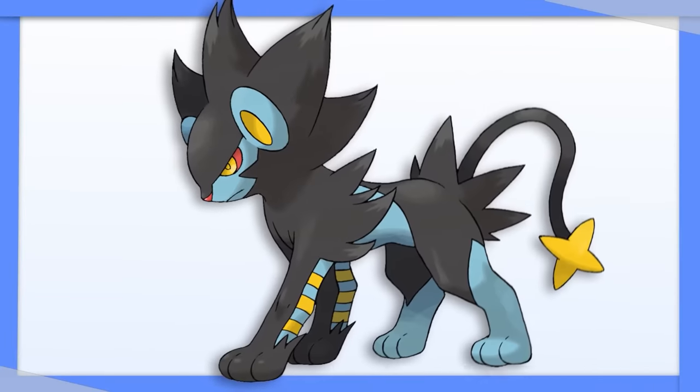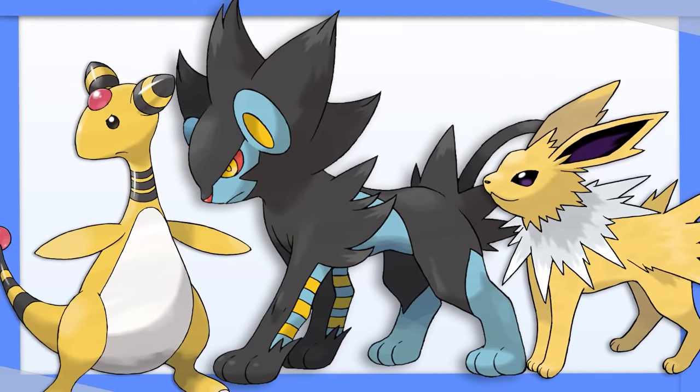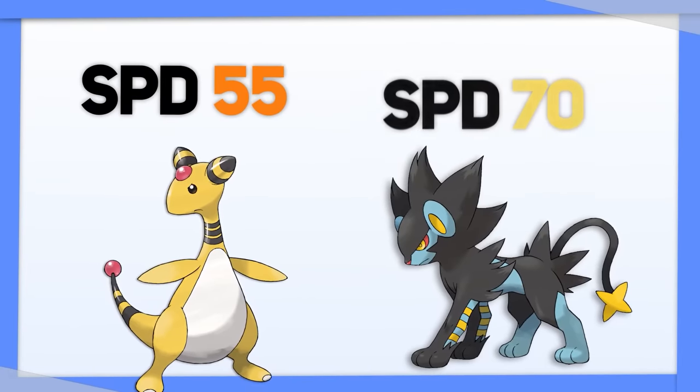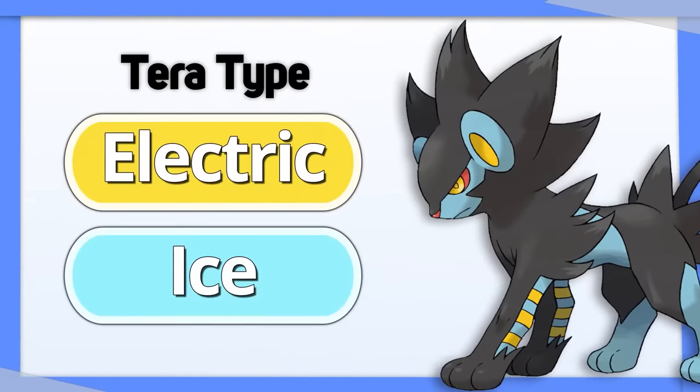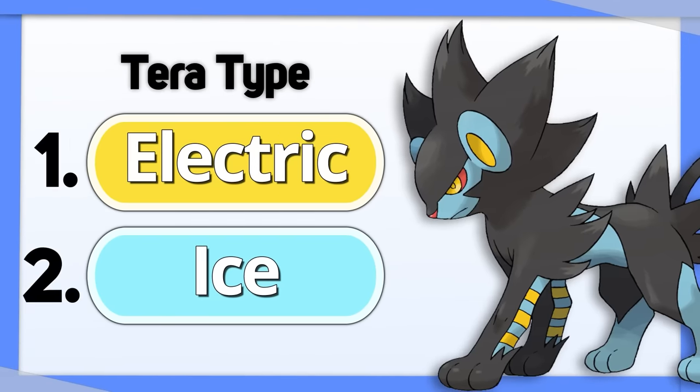Luxray is kind of a mix between Jolteon and Ampharos, in that it's a little faster than Ampharos and a little bulkier than Jolteon. For this reason, Electric or Ice are the best Tera types, in that order.